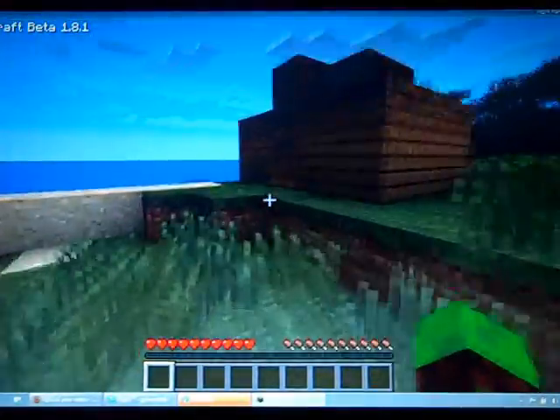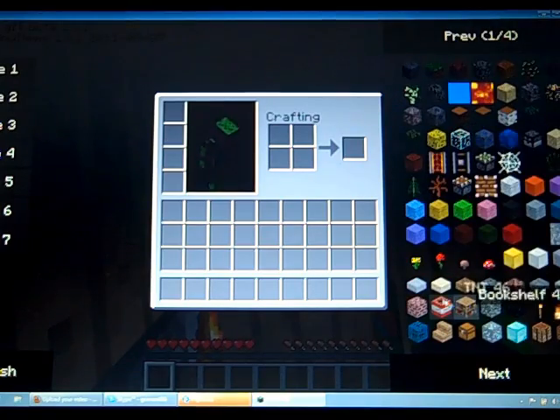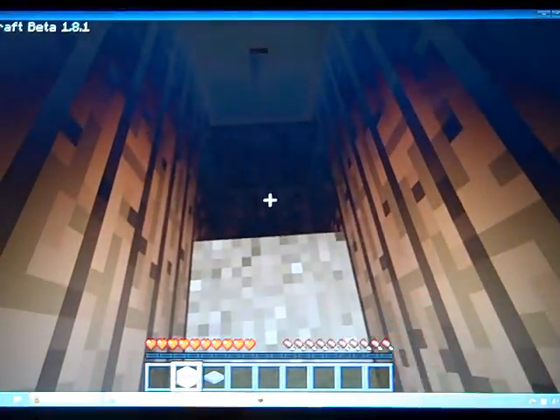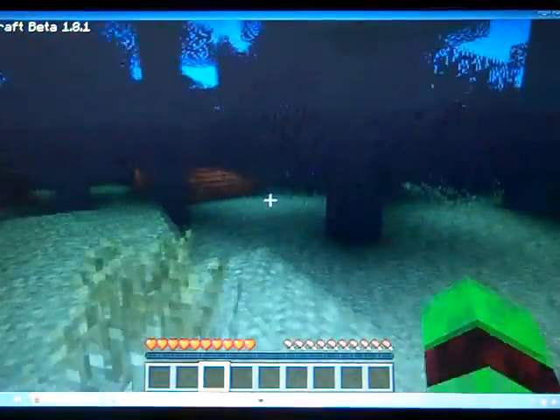I stepped on that stone pressure plate and fell into that. So let's reset that with one TNT, one sand block, and one pressure plate. You need the stone pressure plate, because with a wood pressure plate you could just throw something on it and it'll activate, so you won't trigger it yourself.